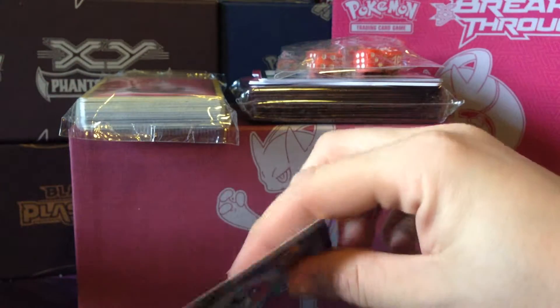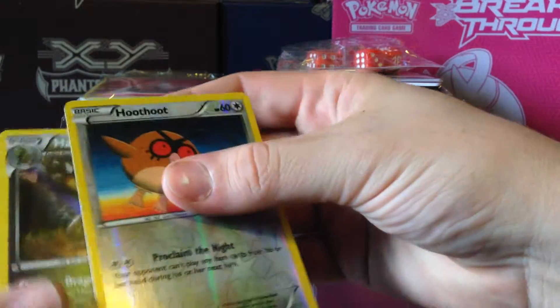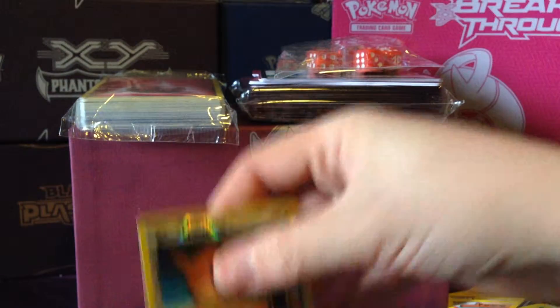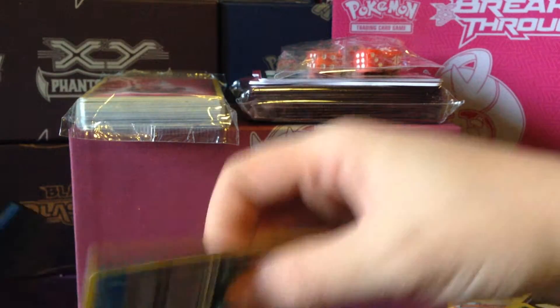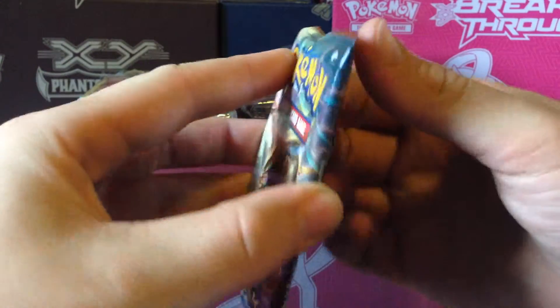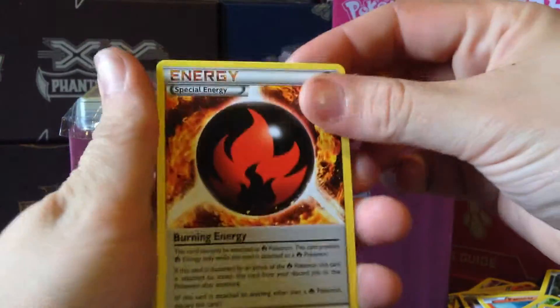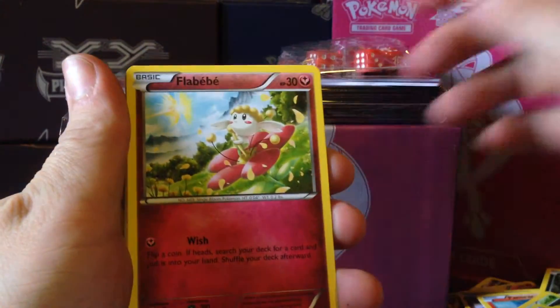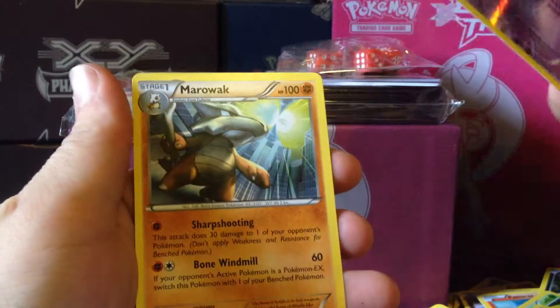Still got two packs left to open. I'm not exactly sure what I still needed in this set — I think it may just be EXs and Secret Rares. But it's always good to get packs and open them. I have an addiction! Pack seven. We have: Burning Energy, Dedenne, Prinplup, Flabébé, Axew, Scatterbug, Teddiursa, Remoraid, an Elgyem Reverse, and a Marowak Rare.